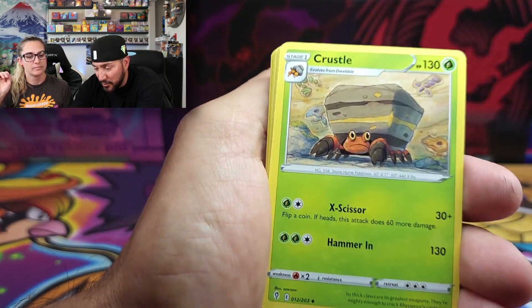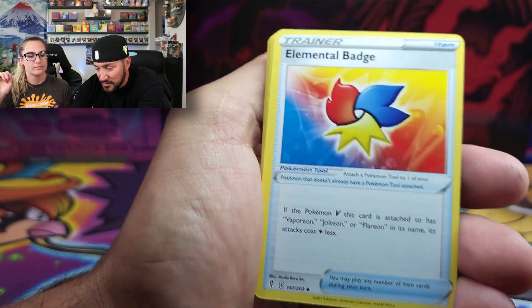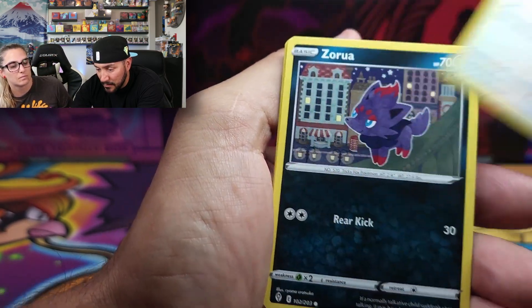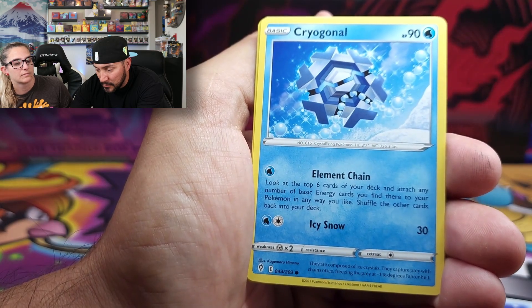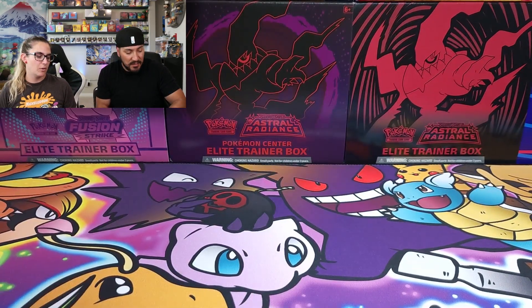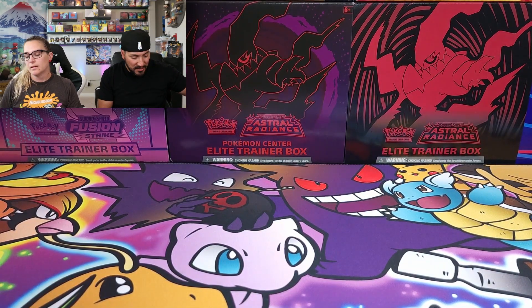Exciting, exciting! Come on Evolving Skies, do some nice things for us! We got Scroll of the Fang Dragon and a non-hollow Drampa. Not happening there.